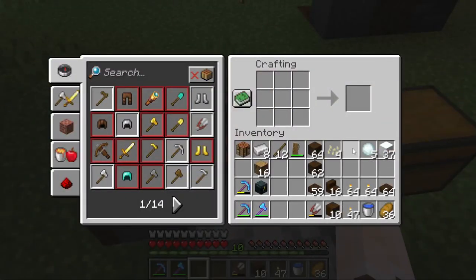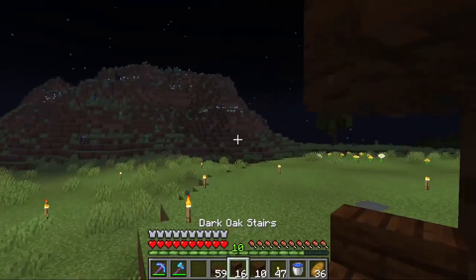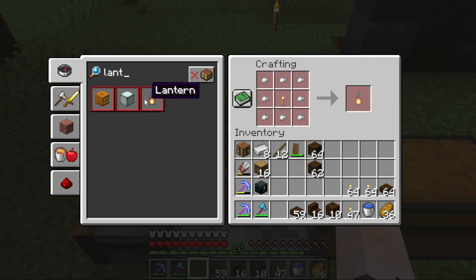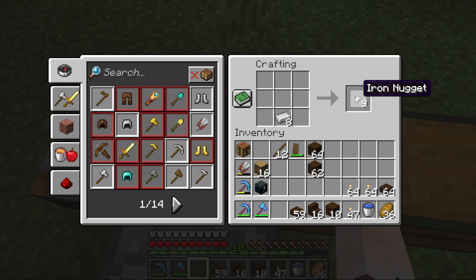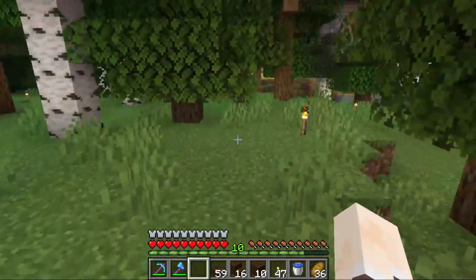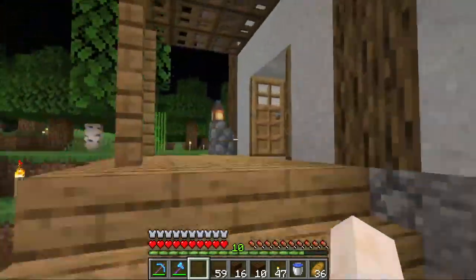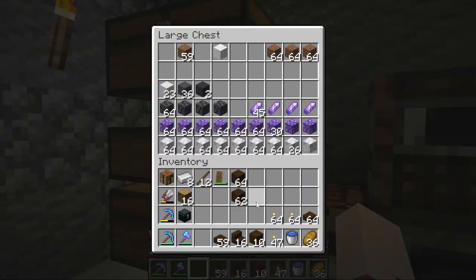Let's do some decorating! I want lanterns — how do you make a lantern? Iron nuggets and a torch. I don't have much iron. Let me check if I have some back at my house. If not, I suppose we need to do something, because I really do need to get an iron farm going.